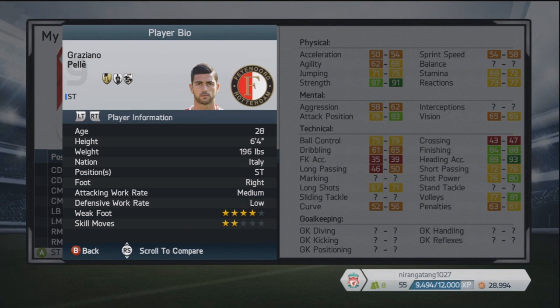This guy will be a heap of fun to play with — the complete attacker, as well as having the poacher and aerial threat specialities. He's Italian, 28 years of age, medium attacking work rate, low defensive work rate, four-star weak foot and two-star skill moves. Not a player with a huge amount of pace or natural skill, but someone who can hold the ball up and score a heap of headers as well as volleys. He's recently signed for Southampton and I think he'll get a bit of a pace increase on the next game — he's more than just a header of the ball.